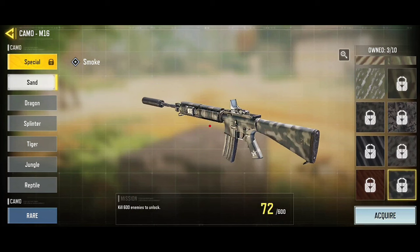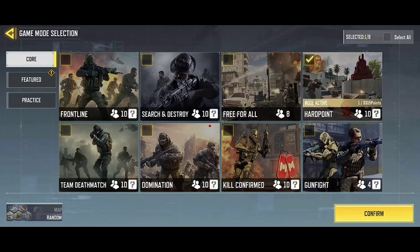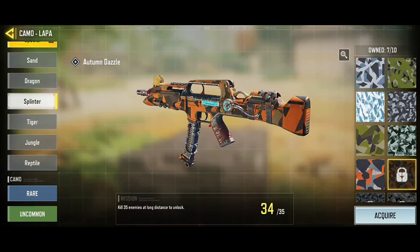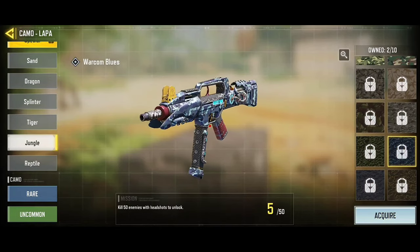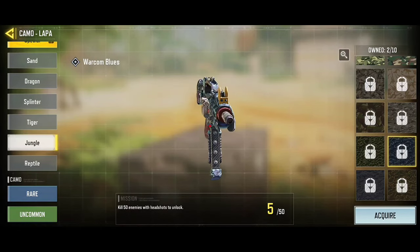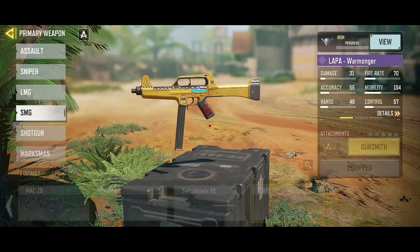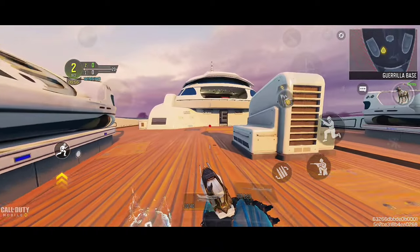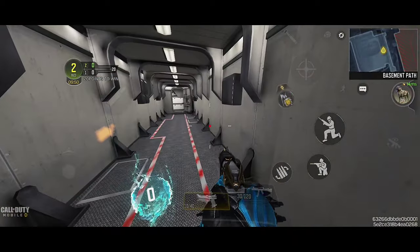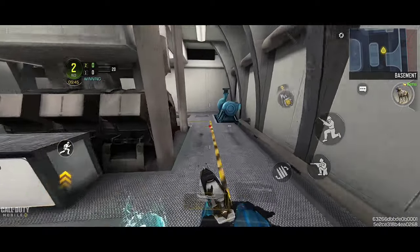Once that is done, only the Sand mission will remain — counting a specific number of deaths — and you can finish that in Hardpoint in public matches. The process for SMG weapons is the same but the location on the boat changes. To summarize: do the four missions at once — headshot, long-distance shooting, no accessories, and Sand. Note that long-range shot distance requirements differ: assault rifles need more distance, SMGs need less.